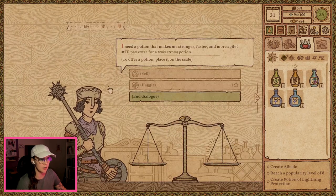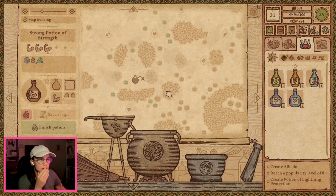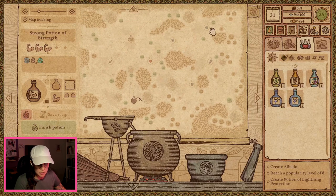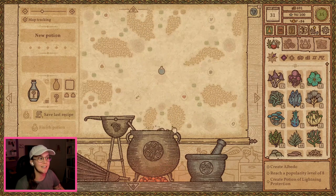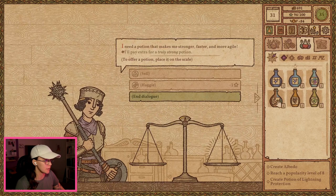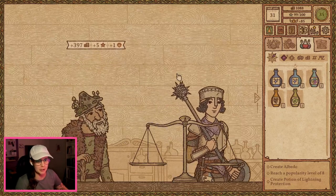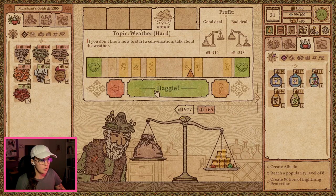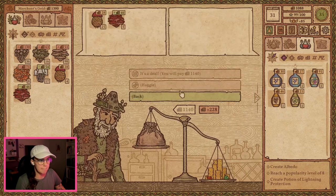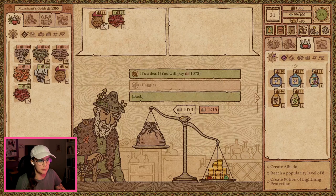I need a potion that makes me stronger, faster, and more agile. Pay extra for a truly strong potion. Can I see about getting up to dexterity from here? I doubted myself for the last time. I managed to get a level two on that one. Let's see if they like it. Brilliant. Excellent, Merlin. This potion is perfect. You're welcome very much. Listen, I'm not gonna screw you over today. Oh, I did it on heart again. Sorry, Merlin. I'm seriously sorry.